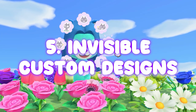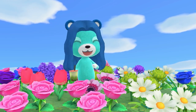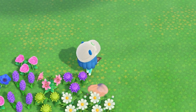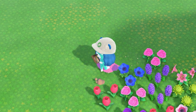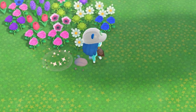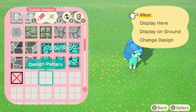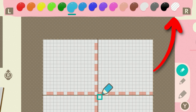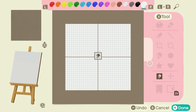Number five: invisible custom designs. This is the least intrusive way to prevent your flowers from taking over your island. If you aren't sold on the previous tricks because they don't match your taste or you're going for a very natural island look, you can place down an invisible tile instead. Open your custom designs app and create a new design. At the top in the color selection bar, all the way to the right is a striped blob which is the transparent color. Select it and use the fill-all tool to cover your whole canvas. Save it and now you have an invisible tile you can place on the ground.